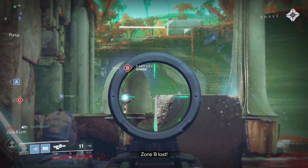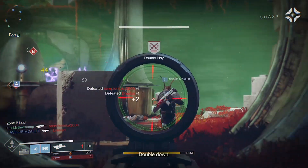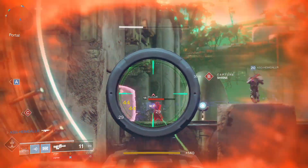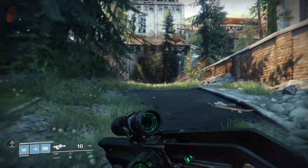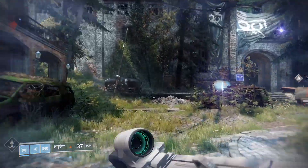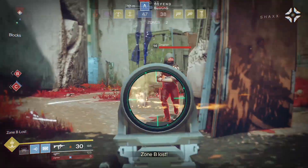As an exotic, it will drop significantly higher than your current light. I got mine while I was 265 and it dropped at 280. A quick word on the synergy it has with the mini-tool: you won't believe how fast you move with both equipped. When you have the Mida out, it's pretty standard multi-tool speed advantage, but when you swap to the mini-tool, you're like a speed demon. I've used it in Crucible to escape certain death multiple times.